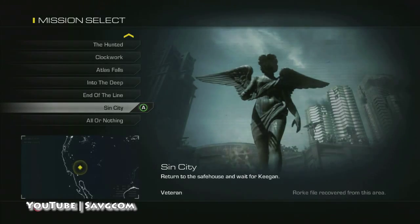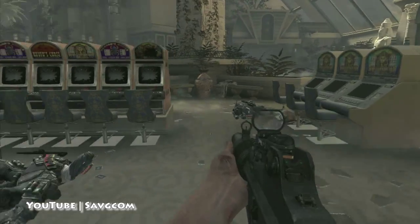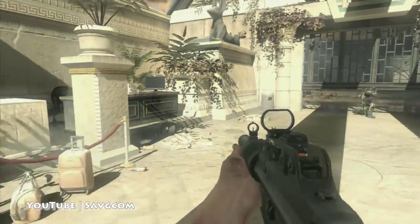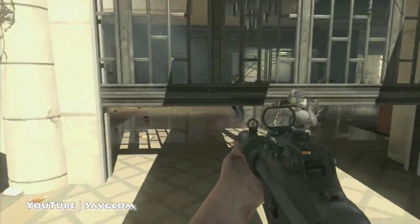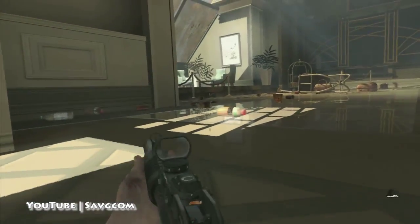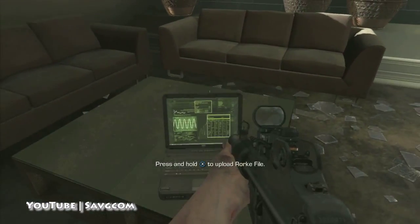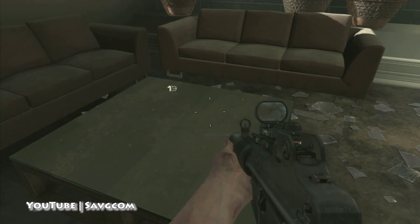Sin City. We've just come down and we destroyed the first 20 slot machines there for the achievement. We go under and then right to the left here in this little lounge area. Boom. 14.